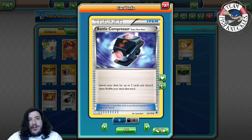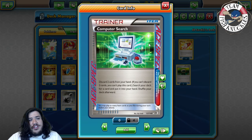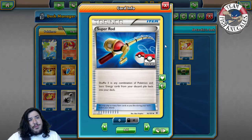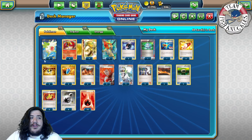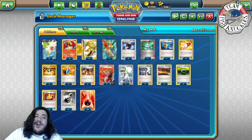We play two Battle Compressors to discard three cards from our deck, one Computer Search which discards two cards from your hand to search your deck for any card - super consistency. One Super Rod to shuffle back mainly the Ho-Ohs. Four VS Seeker and four Trainer's Mail for maximum consistency.